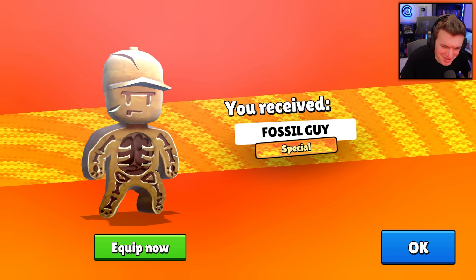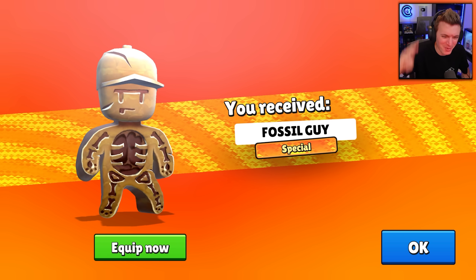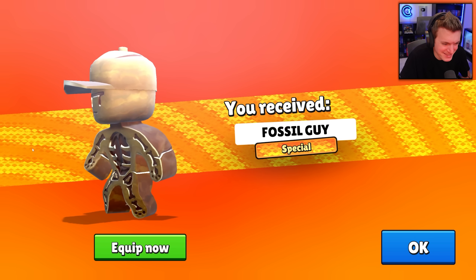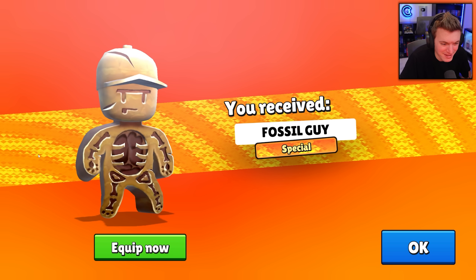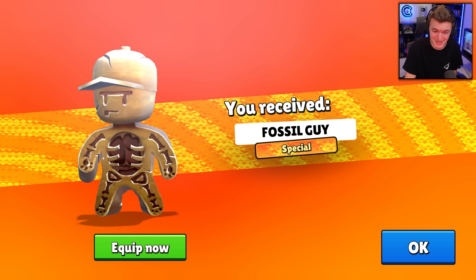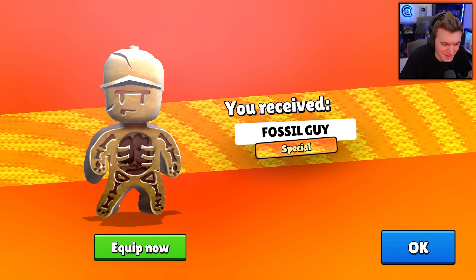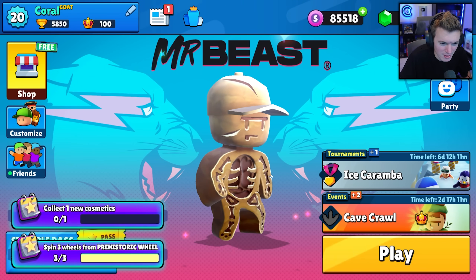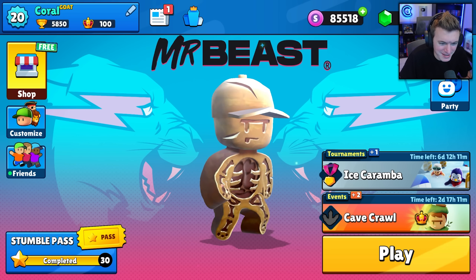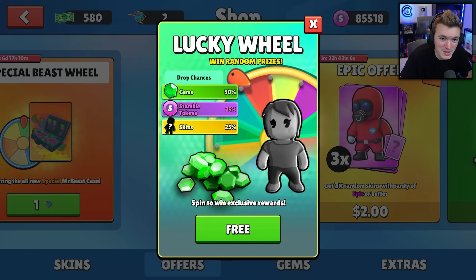My luck is just too good — three spins and we got the brand new fossil guy special skin! This is why I like going for the full skin rather than shards, because with good luck you can get the whole skin in one spin. Let's equip it and check it out in the lobby. Oh, I like that so much — it's so unique. There's no other skins that look like this.